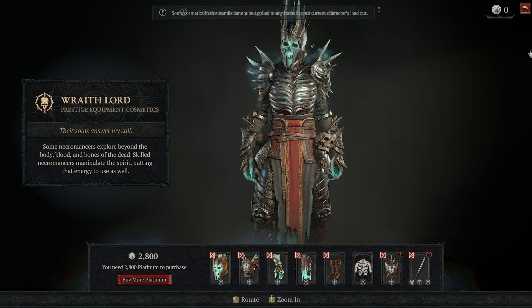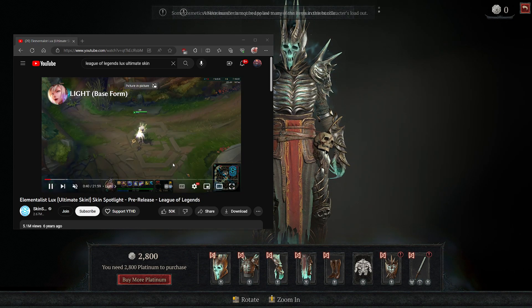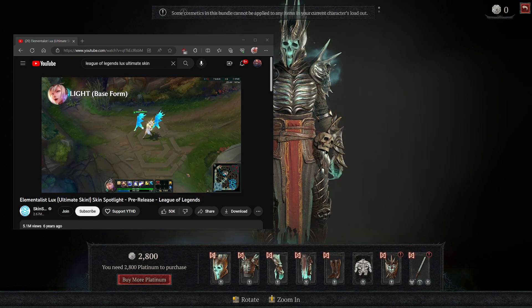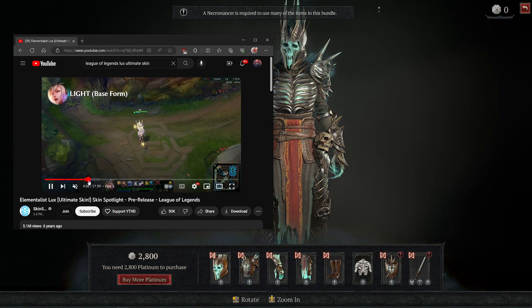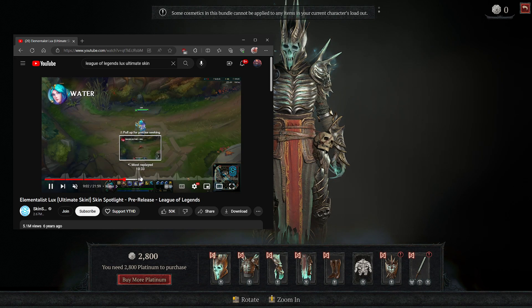My comparison is League of Legends. League of Legends has so-called ultimate skins. You can see one right here — this is for Lux and costs 25 bucks, so pretty close to what you pay here. This skin completely changes her looks, her attacks, what she is saying, and the skin can actually switch between fire, nature, and water, with the attacks changing each time.